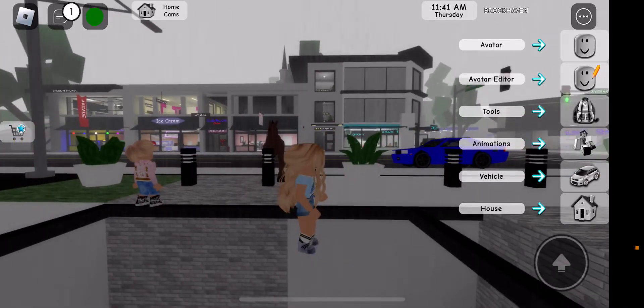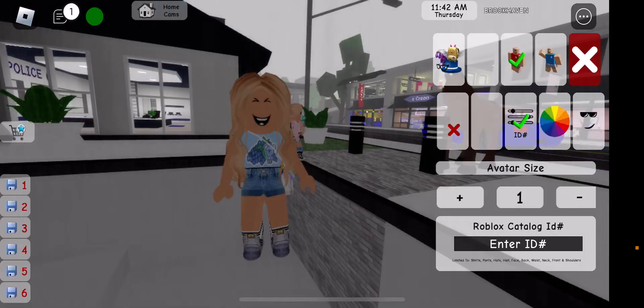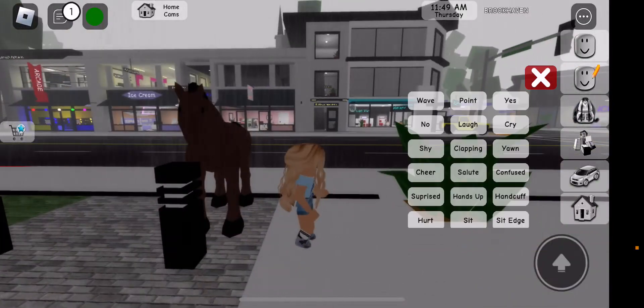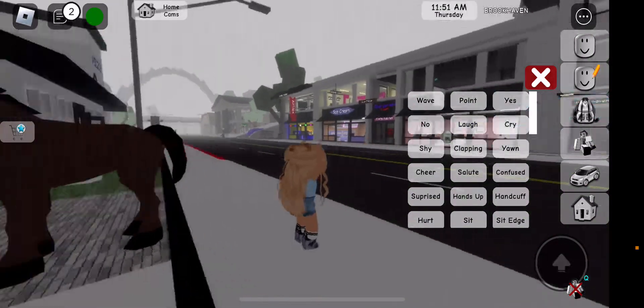Around at the right side, there's the avatar area and there is the construction. Here are the items that you could use for your role plays, and these are emotions and poses that you could use while role playing.